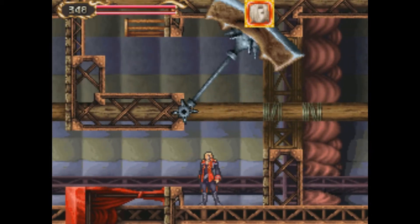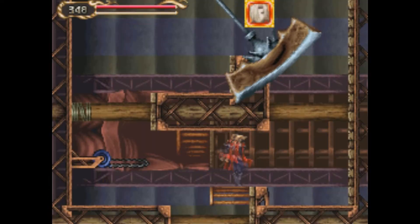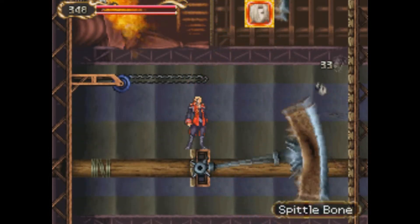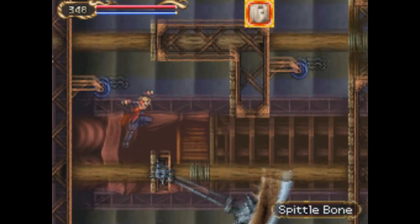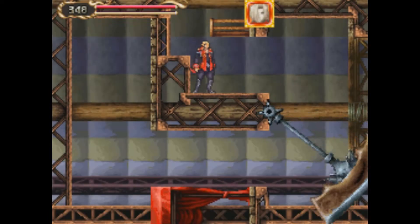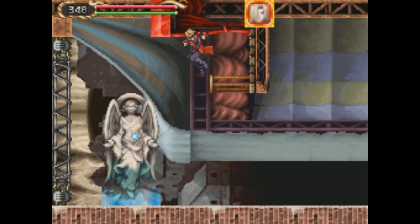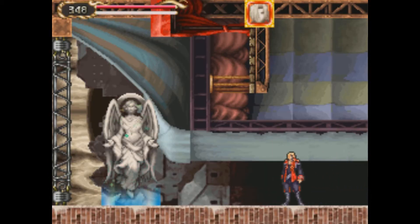Maybe I could have played that off and said, oh, I knew that was going to happen. But to be honest, I am too honest — I wouldn't say something like that. Okay, that's it for this area. Pretty uneventful — literally nothing in here except one of those spittle bones. And we'll continue down here. There is a save point — strange location to have a save point when we just got an HP max up. But whatever, I guess we'll save here.